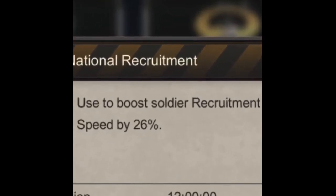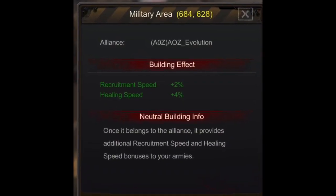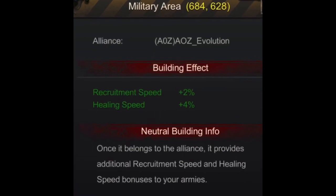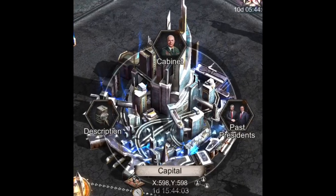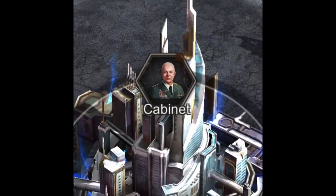The next way your alliance can help you is by collecting the benefit building Military Area using alliance flags.